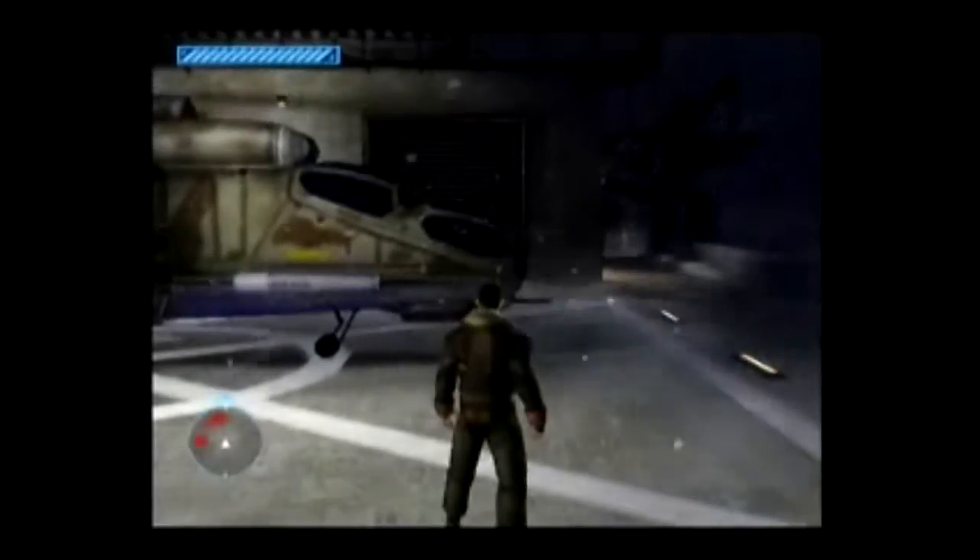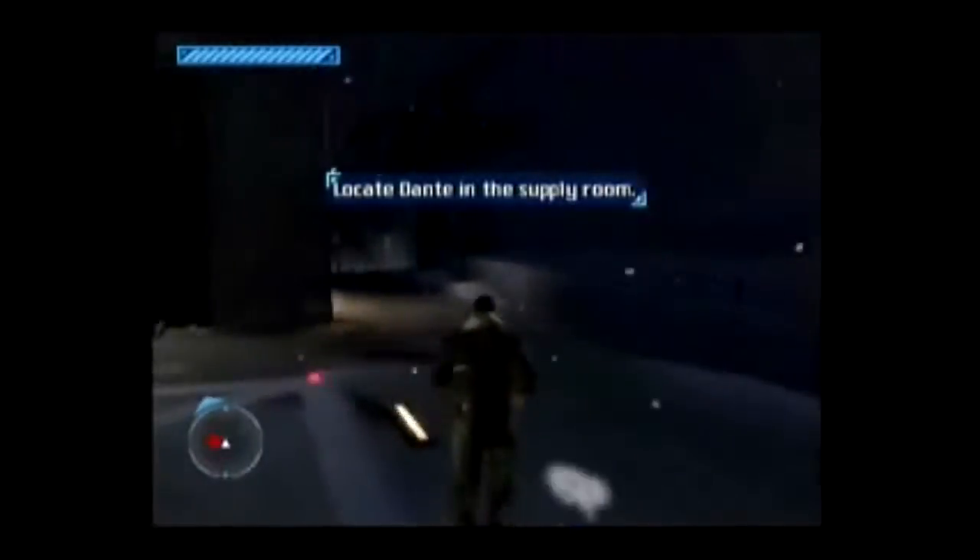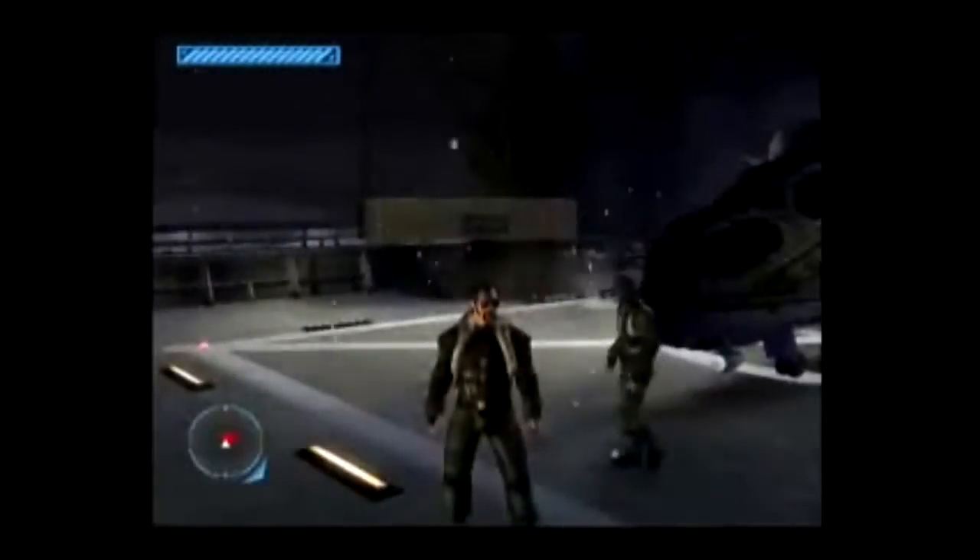Ooh, Undercover. Your contact is Dante. Meet him in the supply room. Remember, don't blow your cover. One more thing: sabotage the ship. Go on foot.